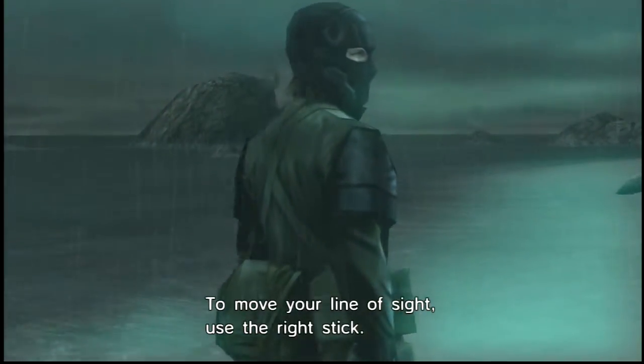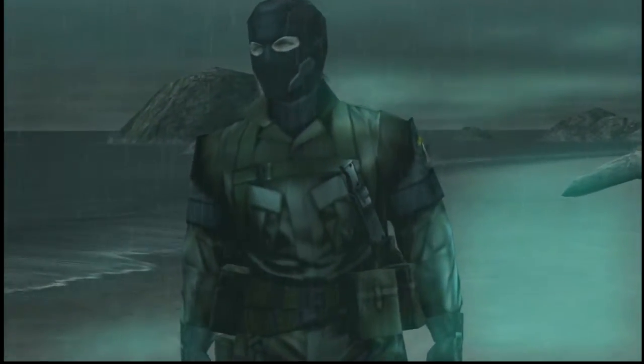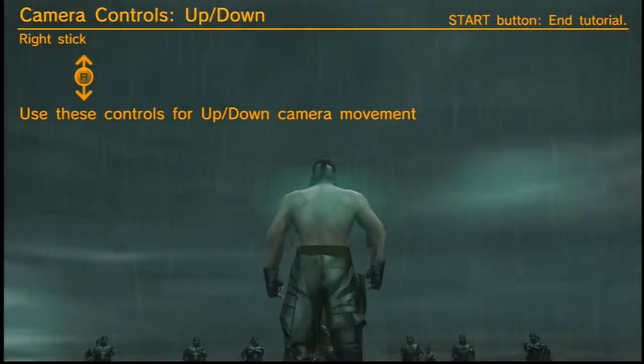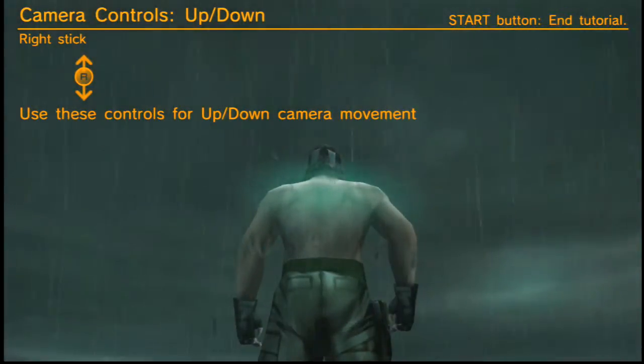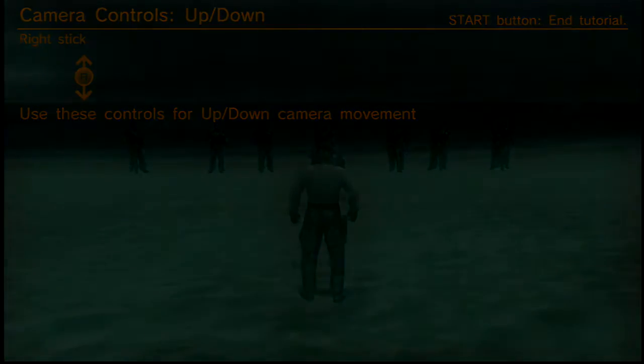'Your life depends on where you are looking and how fast you can identify your targets. Therefore you must first master moving your line of sight. To move your line of sight use the right stick.' Look up — good. Okay, I'm ending this tutorial, I'm not doing this goddamn tutorial. It's too easy, it's really easy to pick up — it's just Metal Gear.